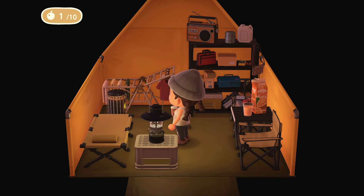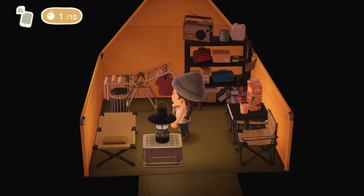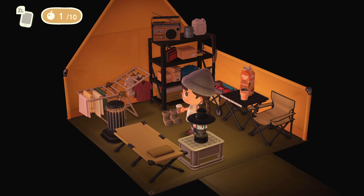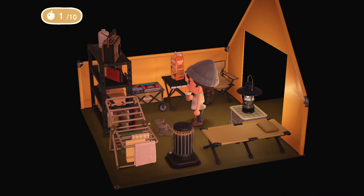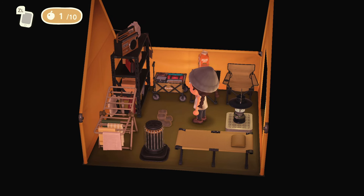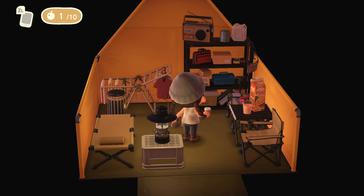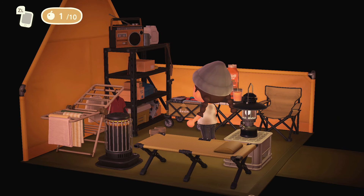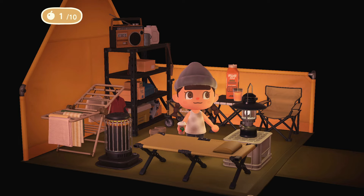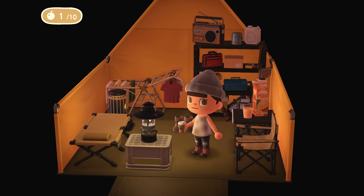Inside the tent — they've got a space heater, shelves for storage, laundry hanging up, some drinks, and a little cart you can pull around while collecting things. It's very simple living, but we're in a tent town so I would expect nothing less. This is fun.